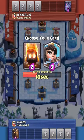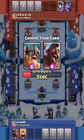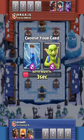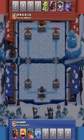I'll take fire spirits in case he has some swarm cards. Elite barbarians can counter hog, and I'll take zap for his bats.